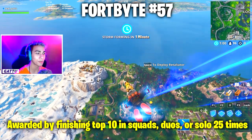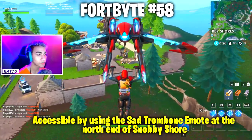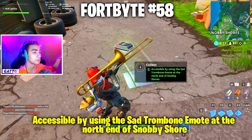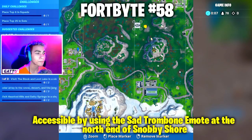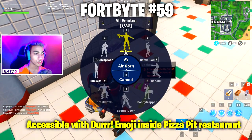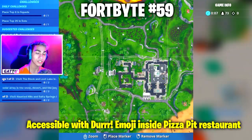Fortbyte number 57 is awarded by finishing top 10 in squads, duos, or solos 25 times. Fortbyte number 58 is accessible by using the Sad Trombone emote at the north end of Snobby Shores — drop in at the house on the extreme right side, use the emote, and the Fortbyte gets unlocked. Fortbyte number 59 is accessible with the Durr emoji inside the Pizza Pit restaurant — go to Mega Mall, go behind the counter, and use the emoticon.